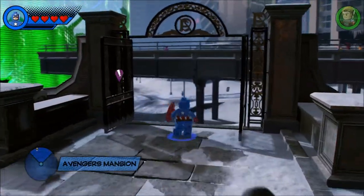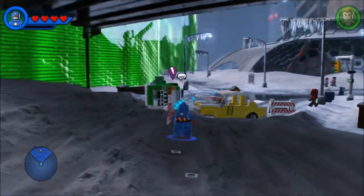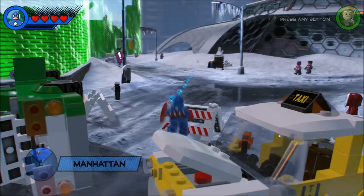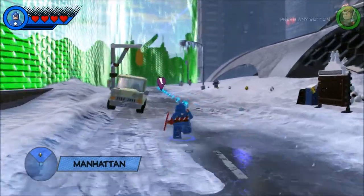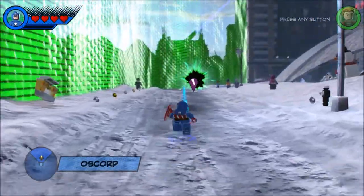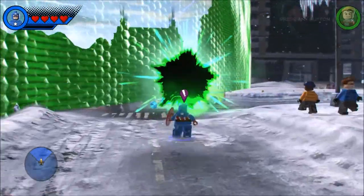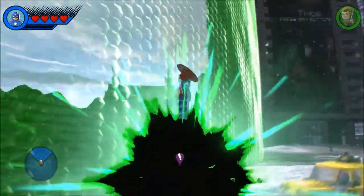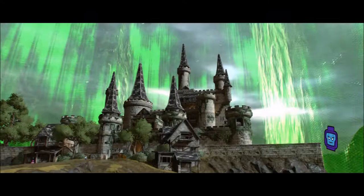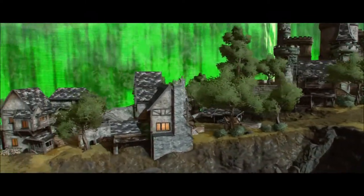So we got to run through here, hopefully we don't get distracted by all these people, but we got to follow our little coins here and get to that exclamation point. Let's do it — don't get hit by the car! There we go, going in. So we're in Castle Hassle, I believe is what the mission is called. We're going in to an old timey village looking thing. Looks like medieval times.